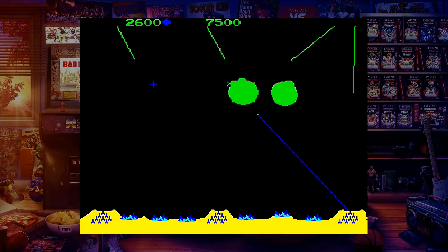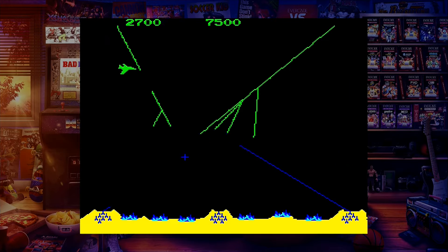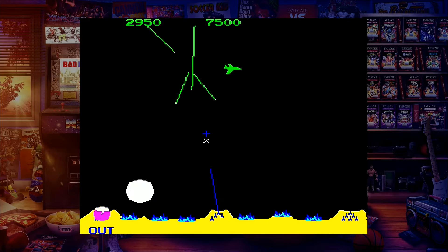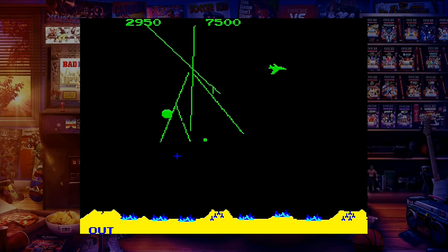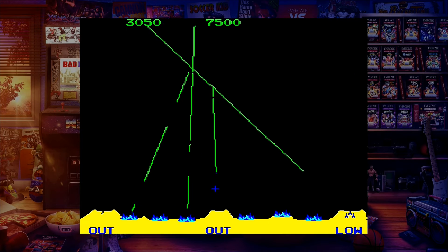The basic premise of Missile Command is to defend the cities from an oncoming attack of missiles and occasional other little tinkers. You win control of three gun turrets positioned at the bottom of the screen, one at either end and the third in the centre. Each turret holds a certain amount of ammo, and when it's gone, it's gone — well, until the next round.